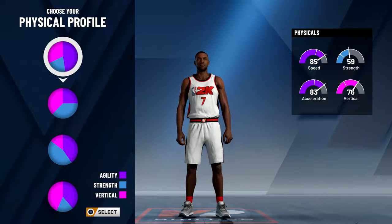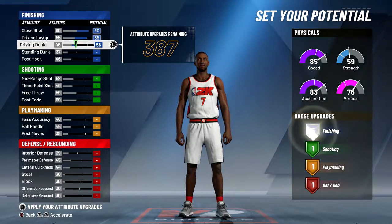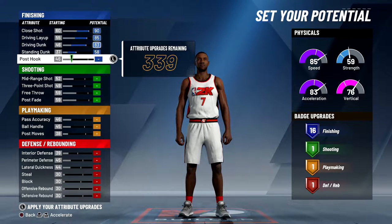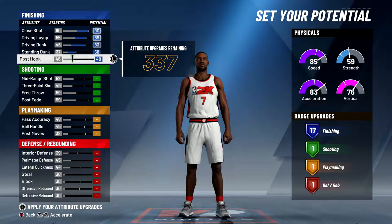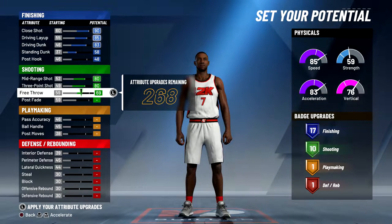For the physical profile you want to choose the top one, just so you have the most speed possible and so you can speed boost at any overall. When it comes to the attributes, you want to max out your close shot, max out your driving layup, max out your driving dunk, max out your standing dunk, and then put two onto your post hook just so you can get 17 finishing badges.